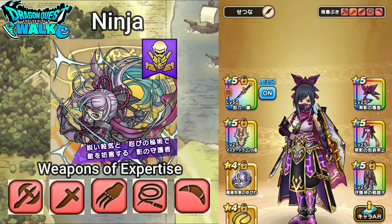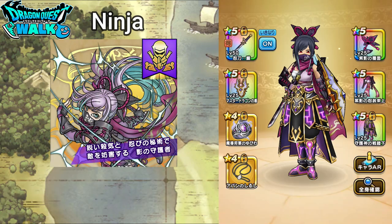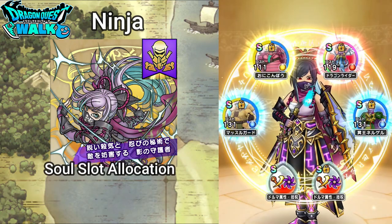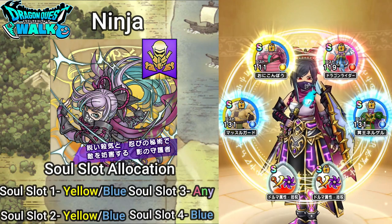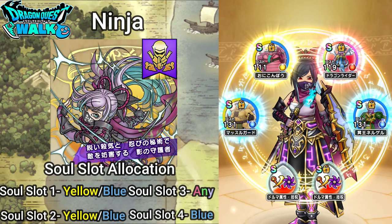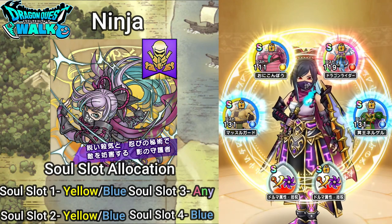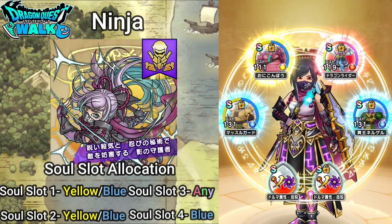Some of the things actually do mix between the Ranger and the Pirate, but some things are actually unique to one of the classes. Going to the Soul Slots: Soul Slot 1 is going to be yellow and blue, Soul Slot 2 is also yellow and blue, Soul Slot 3 is going to be any color, and Soul Slot 4 is going to be just blue.